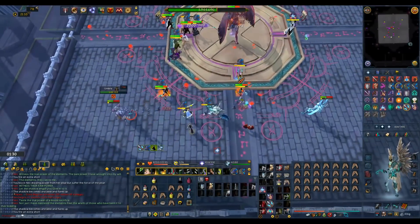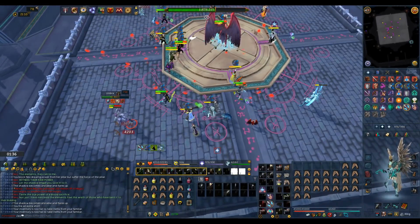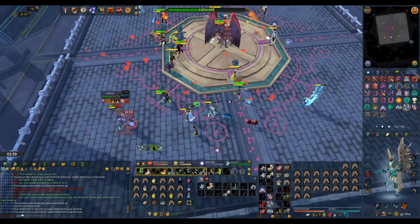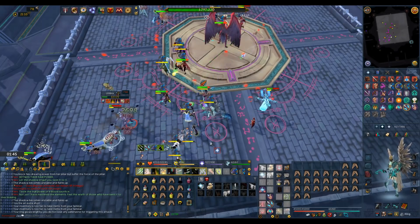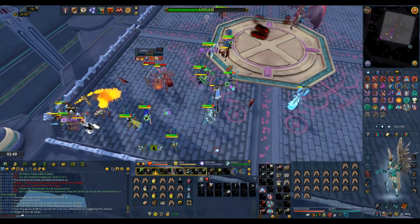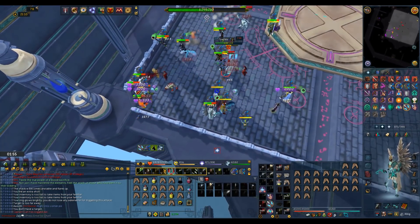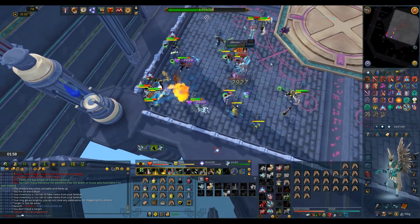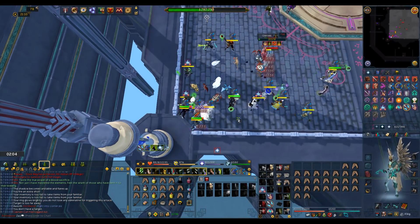There weren't a lot of people in the mass when I did this guide so this will vary a little bit from when you go in usually, but they decided to lure all of the adds on top of each other and then DPS them down in the order already mentioned. Having a shield switch is very useful for AOD masses. If you end up tanking one of these adds they can do massive amounts of damage along with stunning you, so being able to switch to a shield and use defensive abilities combined with shield abilities will allow you to negate most of that damage.